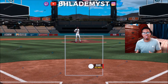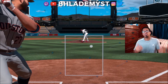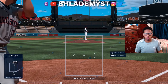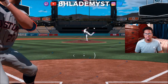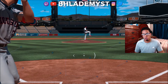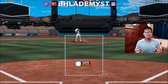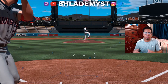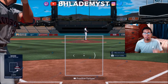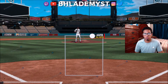The biggest complaint we hear each year, especially in ranked seasons, is having to switch between Hall of Fame and legend difficulty, or dropping to all-star in Battle Royale. The varying pitch speeds just don't allow you to be your best 100% of the time. If you're good with a PCI the size of a pea on legend, you'll be good with a larger PCI on all-star difficulty no matter what.